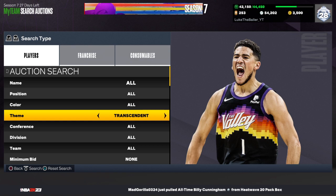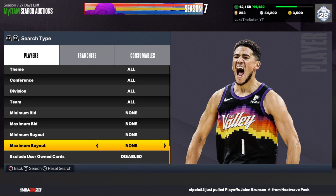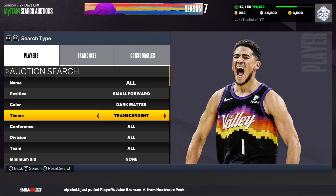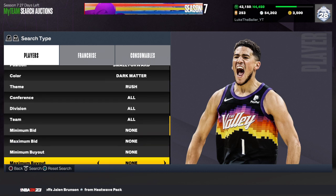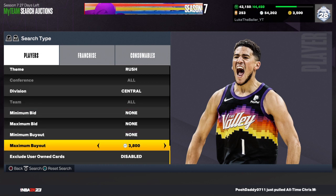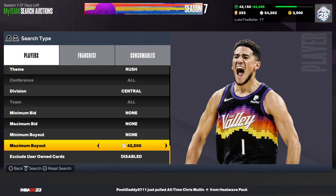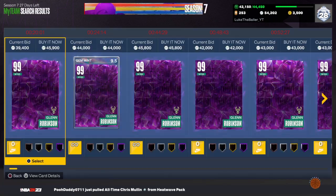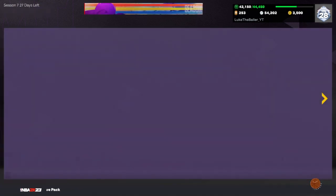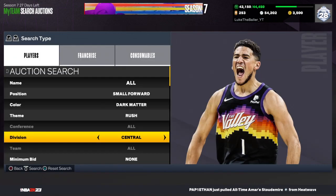For the last filter, go ahead and set your position to small forward, set your color to dark matter, and set your division to Central Division — that's a big one. See how much they're going for on your console. You'll see Glenn Robinson and Dennis Rodman on PS4, going for probably around 35,000 MT.